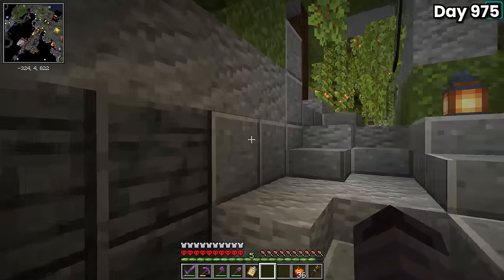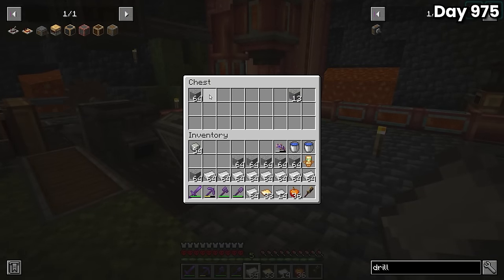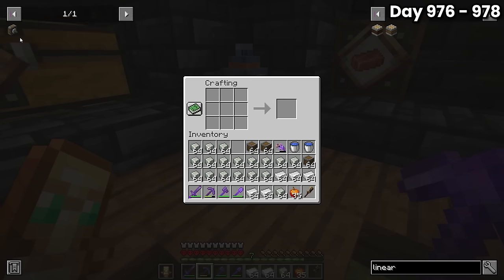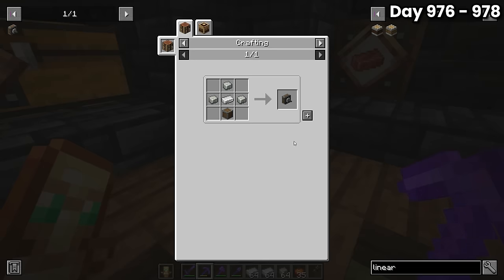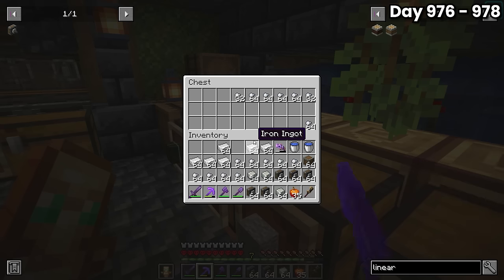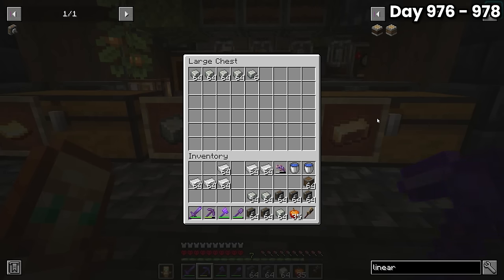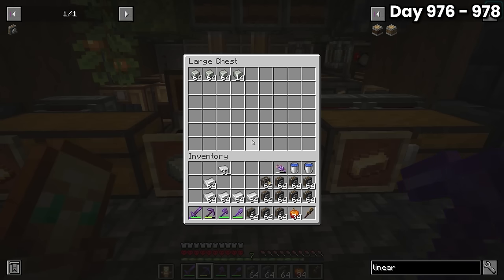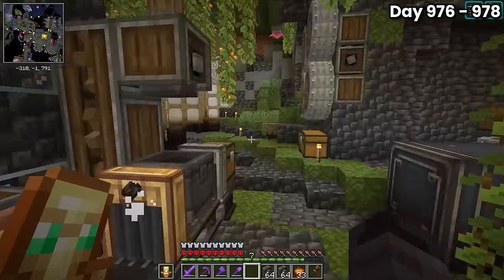Since the entire factory was pretty much done, I cleaned out my inventory, loaded up on all the different blocks needed to make each type of casing, and dumped it all into the input barrels. It was finally time to craft a stupid amount of drills, so I loaded up on iron ingots and andesite alloy and started converting as much andesite casing into mechanical drills as possible. I realized I needed way more andesite alloy, reloaded the automated mixers, and did multiple rounds of mixing and crafting. By the end of day 978, I had 12 stacks of mechanical drills ready to go.